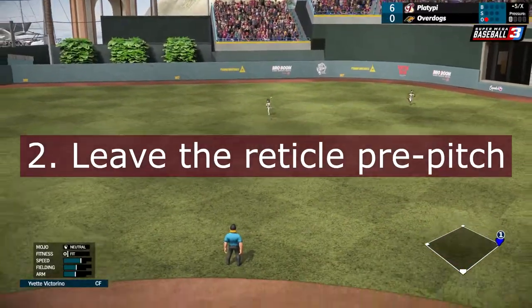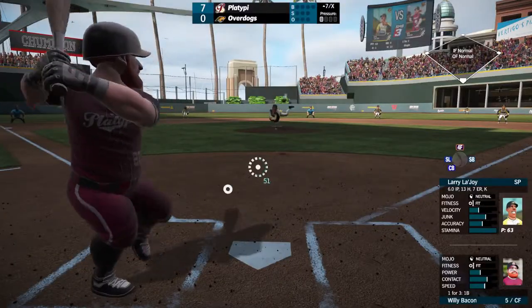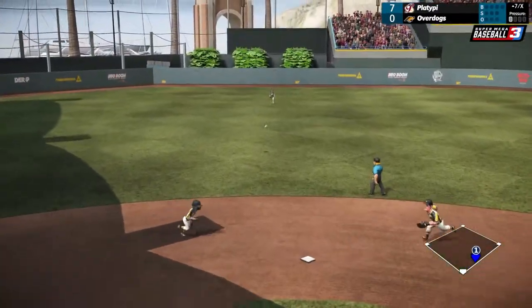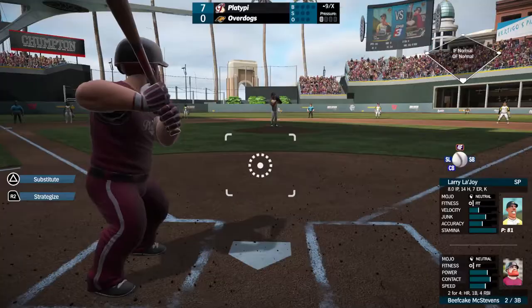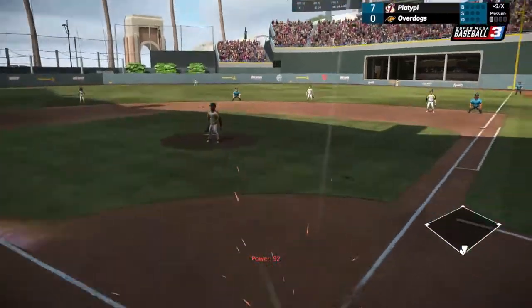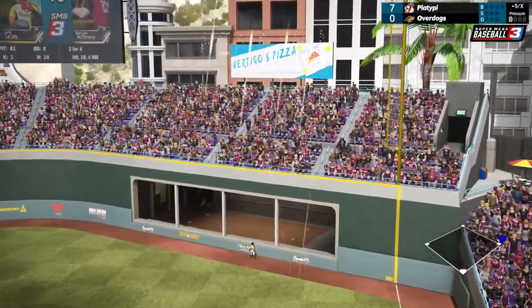Leave the reticle pre-pitch. This is going to give you a reliable frame of reference to judge the strike zone, because you know you are dead center in it. It also allows you to get to everything in the zone without lashing clear from one end of the plate to the other, which takes time and will lower accuracy.